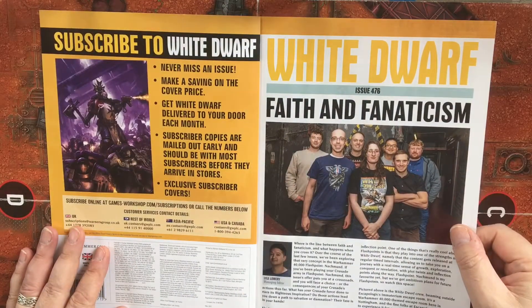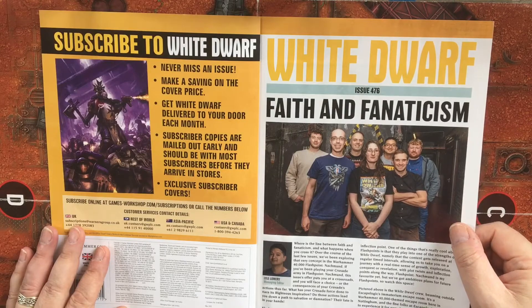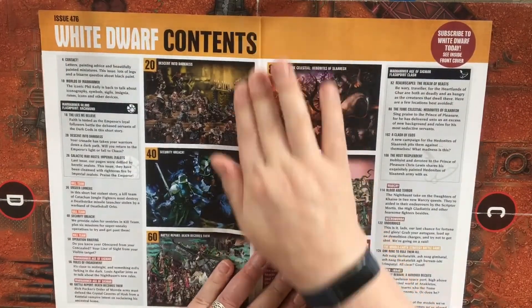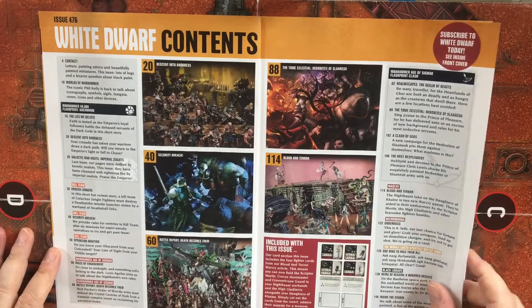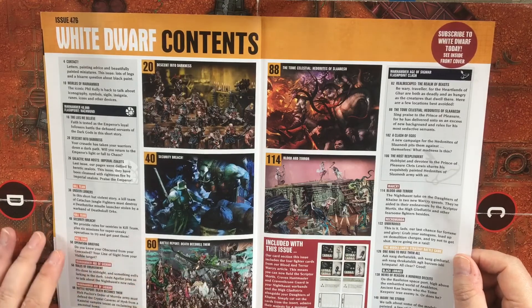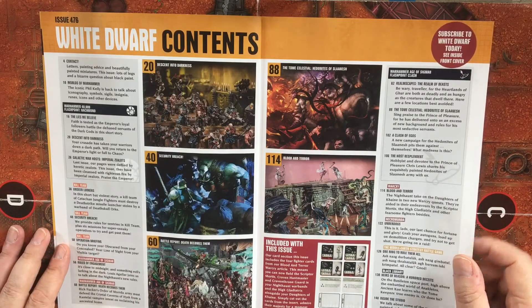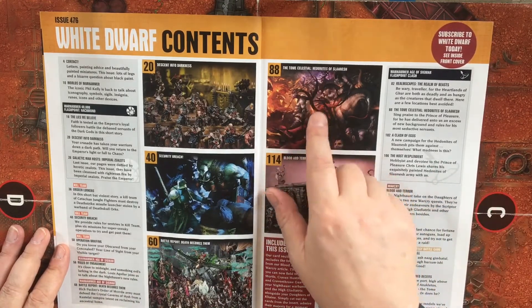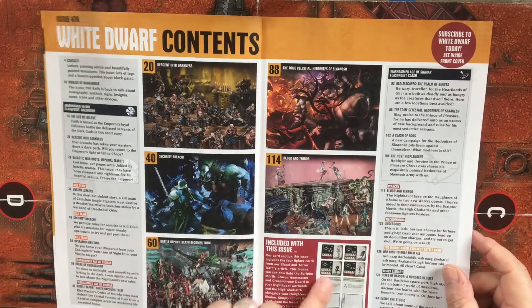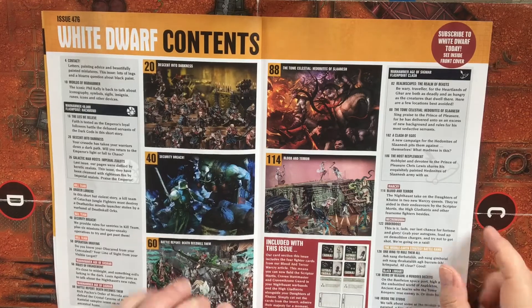We've got the introduction by the managing editor and then straight to the contents. So yeah: Descent into Darkness, Security Breach which is the Sentries Battle Report, Death Becomes Them, Tome Celestial, Hedonites of Slaanesh, Blood and Terror, and here we get the information about the cards.